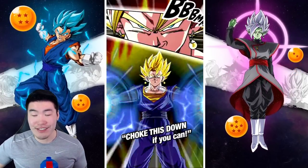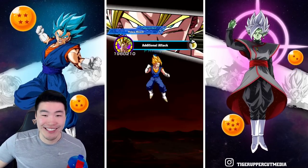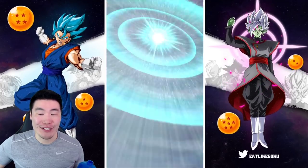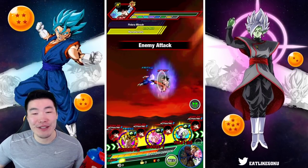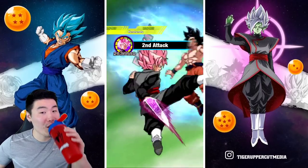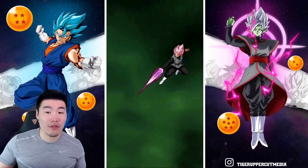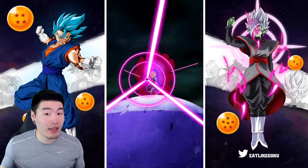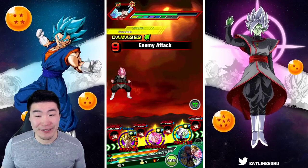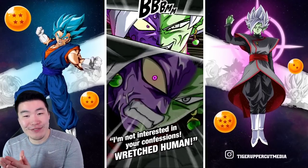Even after two years, this guy is still such a monster. The LR Vegito is still one of the best units in the game — he's aged really, really well. Goku Black 2.5 mil once again — give me a crit, you have a 50% chance to crit! 3.3 mil for merged Zamasu. No crit, but 2 mil right there. We're only taking 6.4k for the regular attack, so we're good to go.